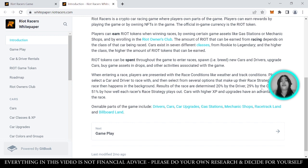When entering a race, you can choose race conditions like weather and track conditions. Players can also choose a car to race with, and there are other options you can select to make up your race strategy. The race then happens in the background. Results of the race are determined 20% by the driver, 29% by the car, and 51% by how well each racer's race strategy plays out. There are many factors that determine the result of a race — it definitely requires a certain strategy.